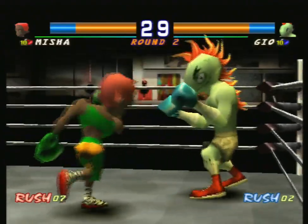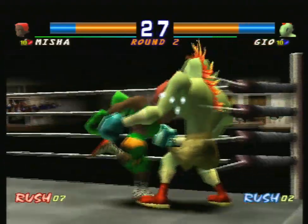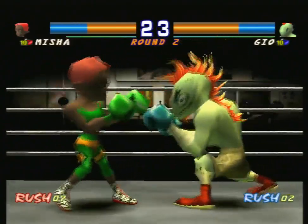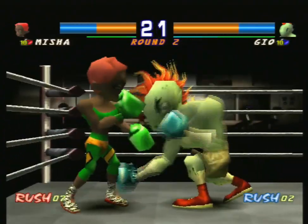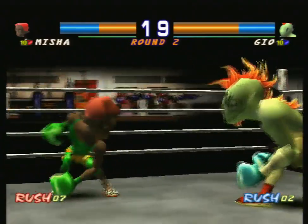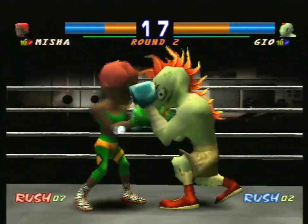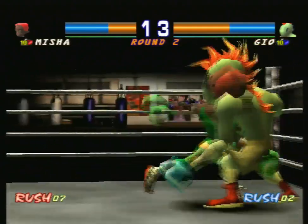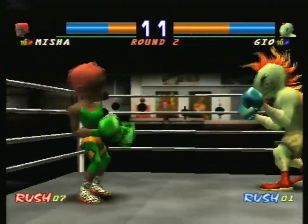So what we need to do here is start making use of Misha's speed and Geo's inability to guard. We're gonna spam our special attack at him because there's not much he can do about it. The only thing we really have to worry about is getting far enough away to use the special attack, because it does require some room as you've noticed.